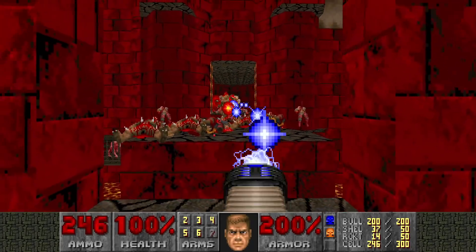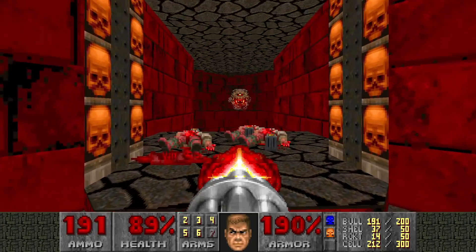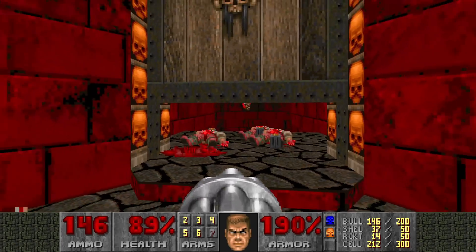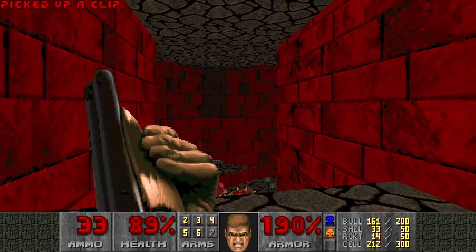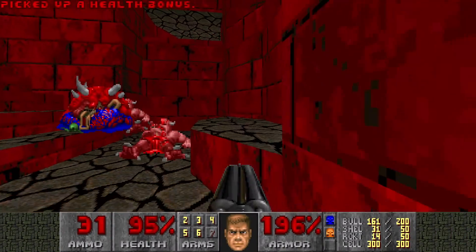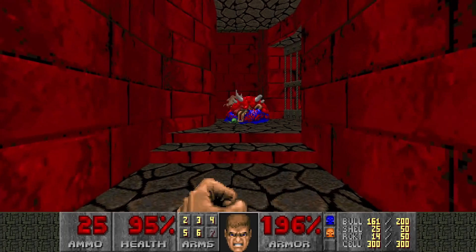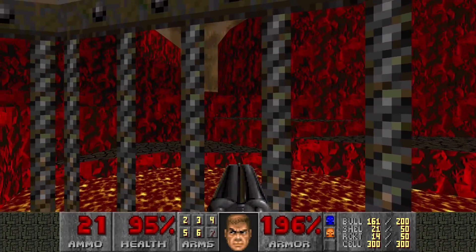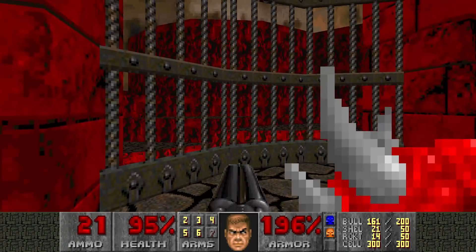There's a pain elemental - let's use plasma to get rid of them. I can drop down. Then you can lower this wall for another secret. There's a Kakodemon looking through the window. What was the Kakodemon looking at? The landscape - the hellish environment. Truly a sight to behold. That Kakodemon had good taste. I feel bad for killing him now.